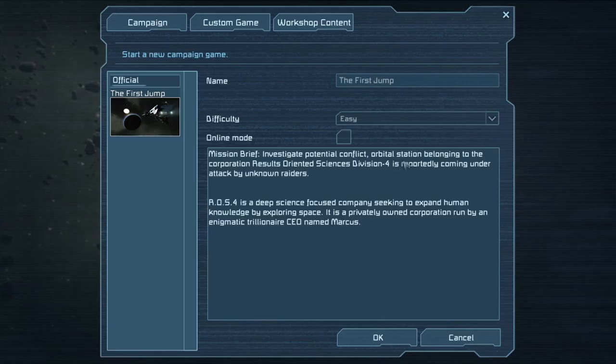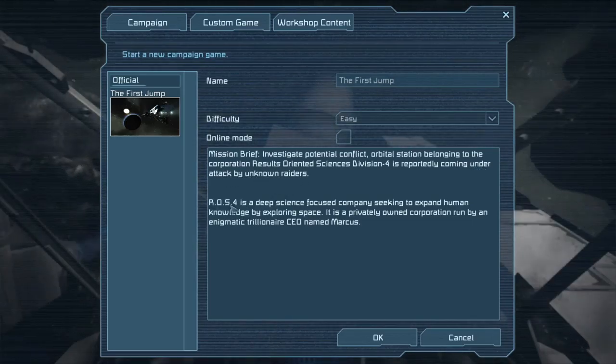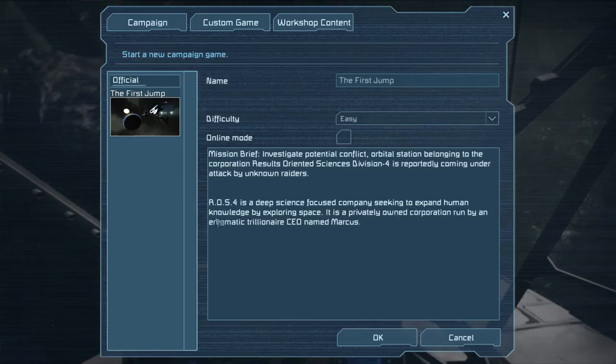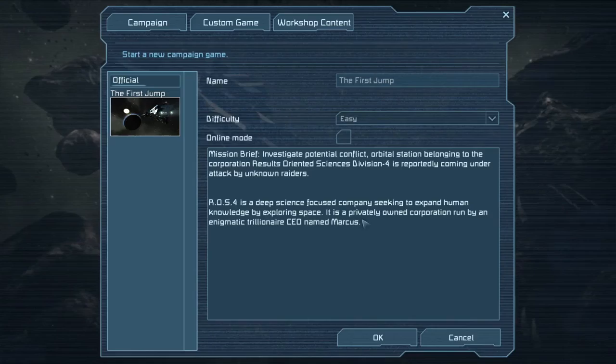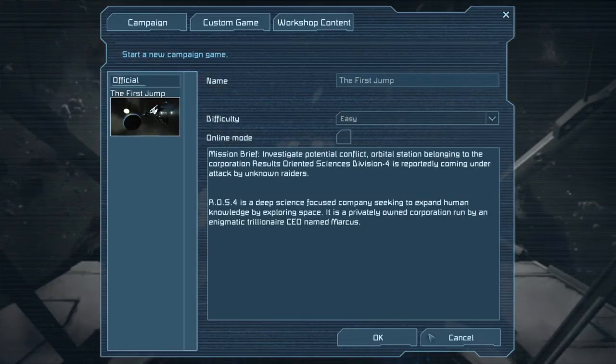Investigate the potential conflict — Orbital Station belonging to the Corporation Results-Oriented Sciences Division 4. It is reportedly coming under attack by unknown raiders. ROS4 is a deep science-focused company seeking to expand human knowledge and explore space. It is a privately owned corporation run by a trillionaire CEO named Marcus.